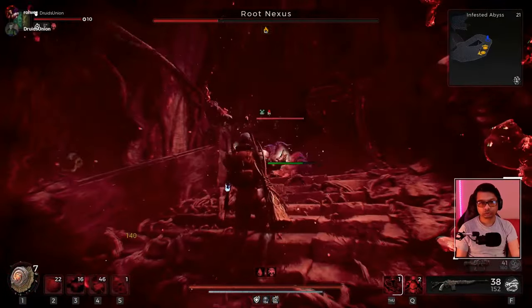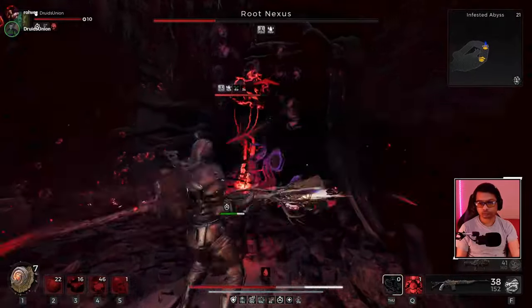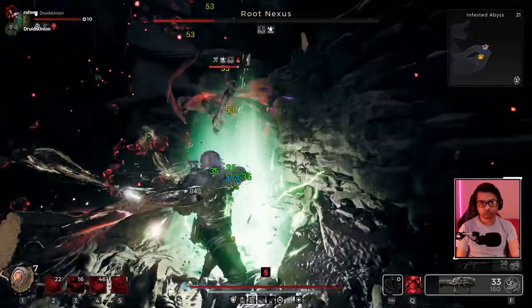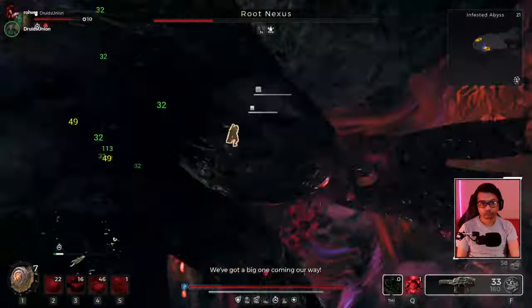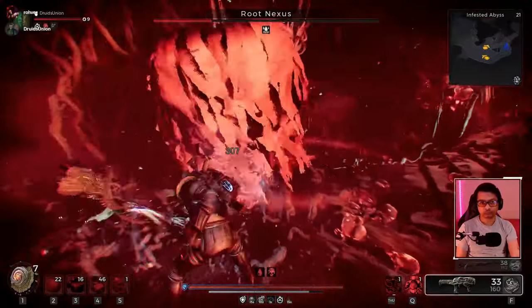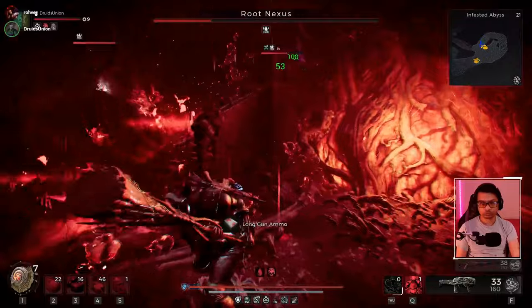Hey, what's up guys, welcome back to another Remnant 2 build video. Today I have not one, not two, but three different melee builds for Apocalyptic difficulty. The first one you're seeing running in the background is my standard Wrathbringer build. I use this for most of my runs — it's just such a good, fun, and strong weapon.